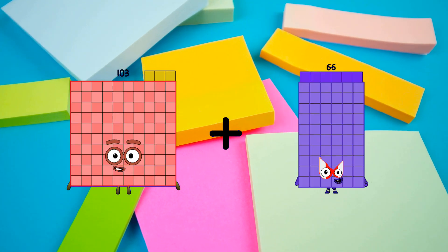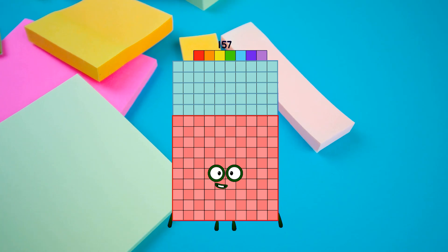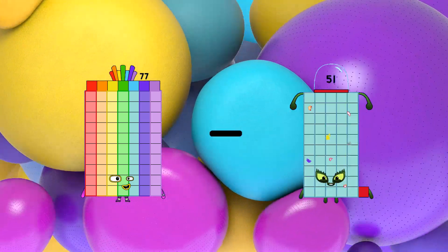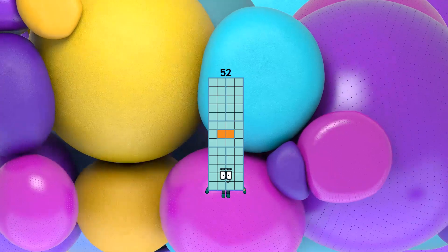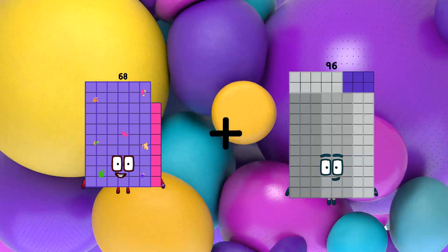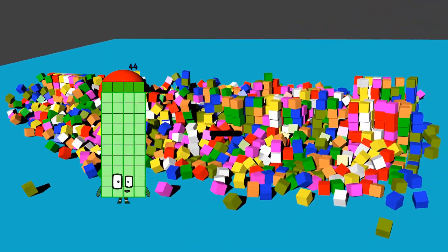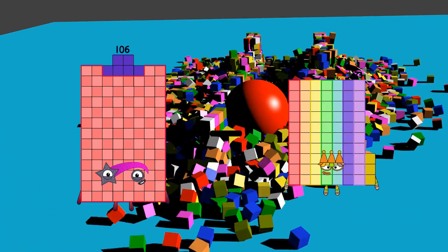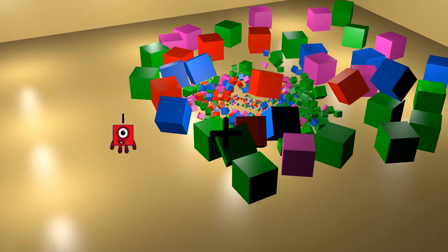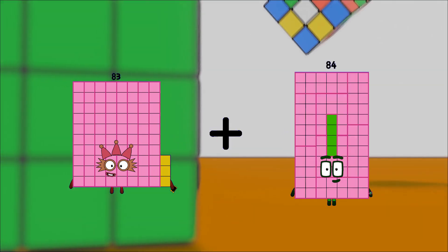103 plus 54 equals 157, minus 25 equals 52. 68 plus 49 equals 117. 106 minus 73 equals 33. 83 plus 84 equals 157.